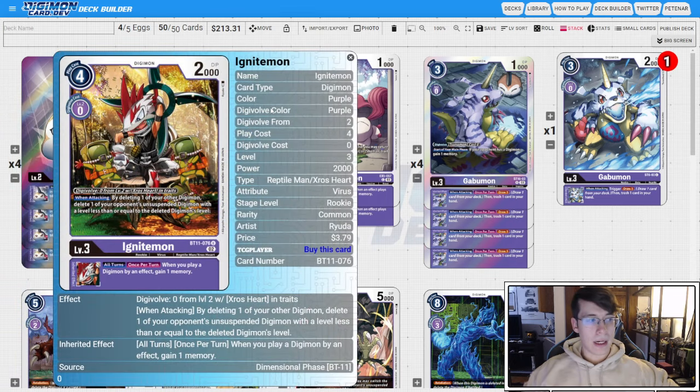Then when you play Merva, you have to run four Ignite Mons. You need the cross material. The when-attacking effect does come up and it's pretty useful. But mostly we're looking for that memory gain and looking to use it as a material for our crossing. So it's a must-of at four.